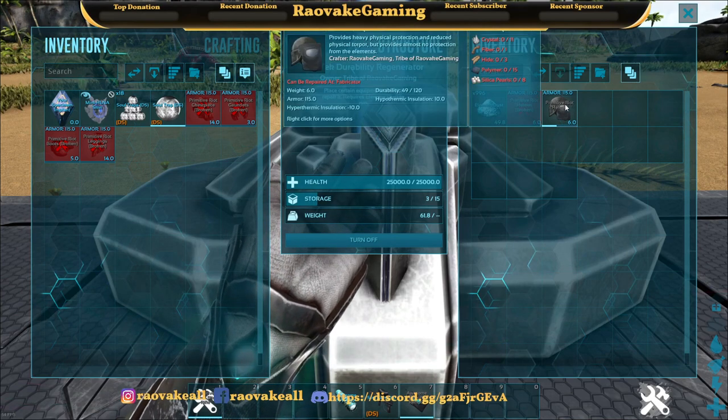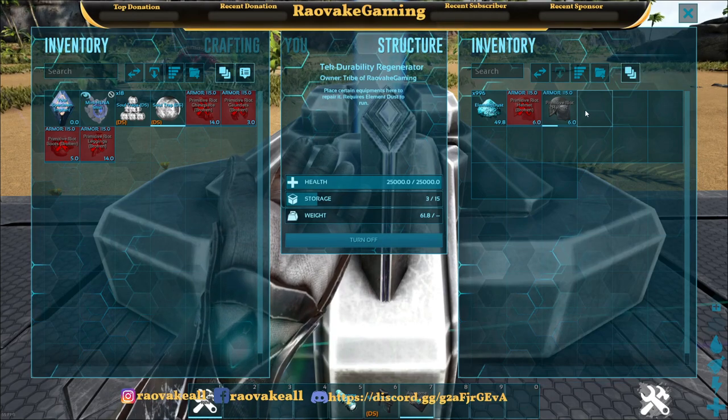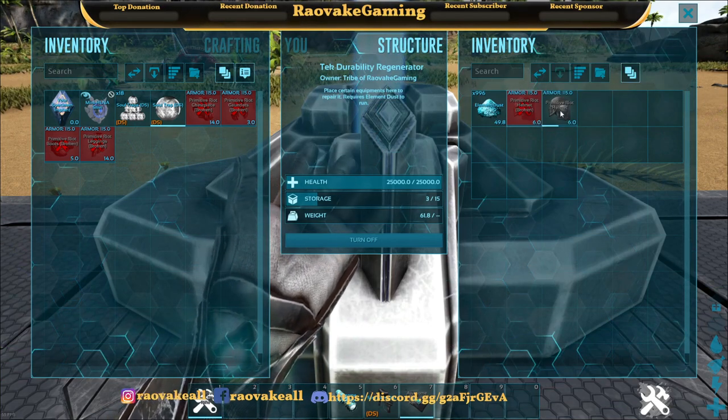The only thing you need to keep this running is element dust. You can get that from tech creatures, as everybody should know. So if you have a tech creature farm, that's pretty easy to deal with.